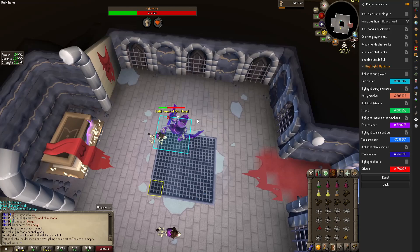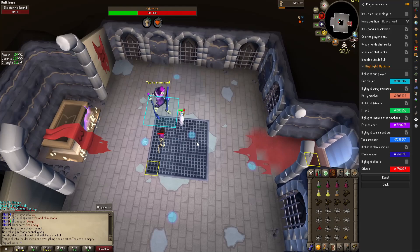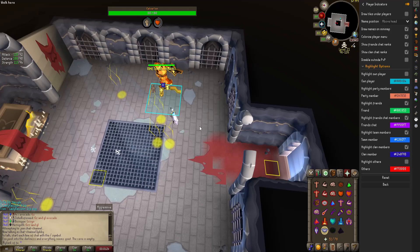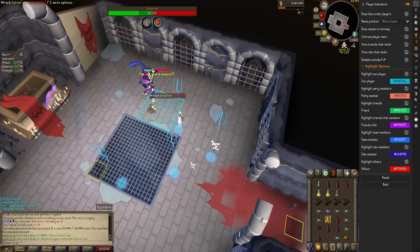Calvaryon has two forms: blue and gold. The fight will always start with the blue form, and each of the forms are the exact same except for two things. The gold phase has a slightly increased attack speed and deals more damage whenever you mess up. Calvaryon will randomly choose lightning strike or shield bash until he's damaged to 50% HP. At that point, he will become invincible until the two 30-hit point skeletal hounds are killed. Once the hounds are dead, switch back to Calvaryon and finish off the blue phase.